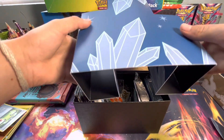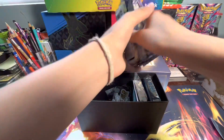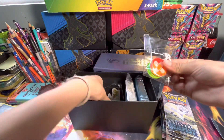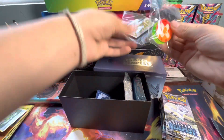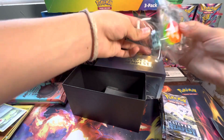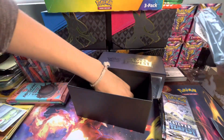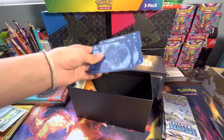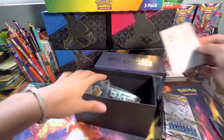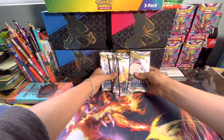I really like the design — like, those crystals and stuff. It's a really nice design on that. Get our eight packs out. There we go, we got all of them. There's the damage tokens, the V-Star markers, the dice — those are really cool dice that come in it. We got the sleeves, the code card, the dividers — those are pretty sick. And then of course the energies. No one cares about the energies, so put that over there. Anyway, let's get right into these packs.